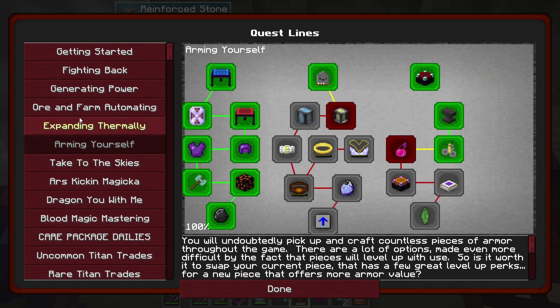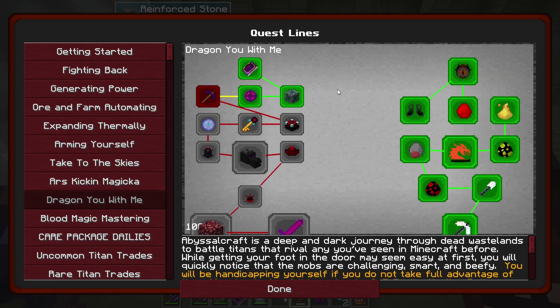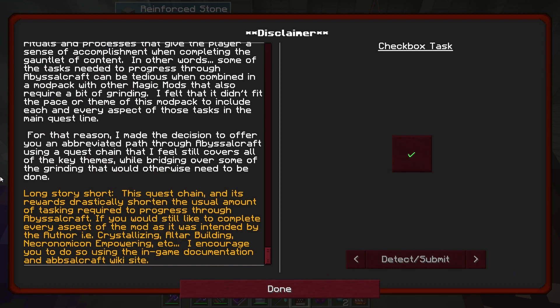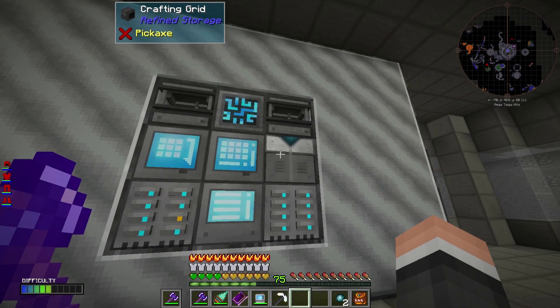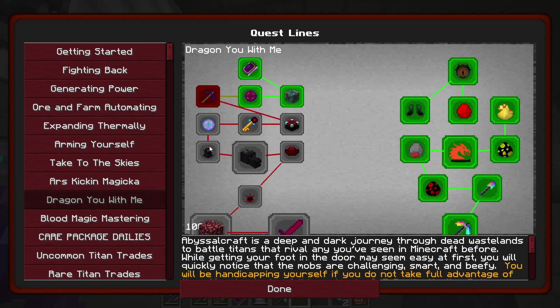I'm not going to go over the details of this mod. If you read it, he basically tells you he shortened it massively anyway. The quest chain and its reward has drastically shortened the usual amount of tasking required to progress through Abyssal Craft. So this is basically the shorthand version — he just wants you to do it but not have to do all the grind.